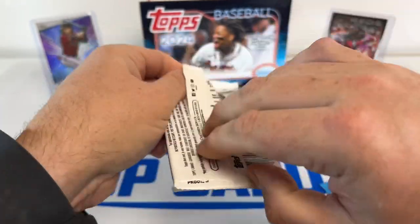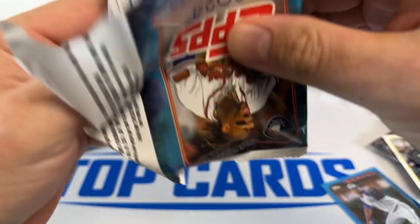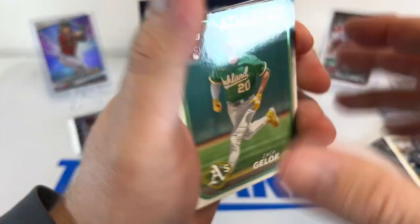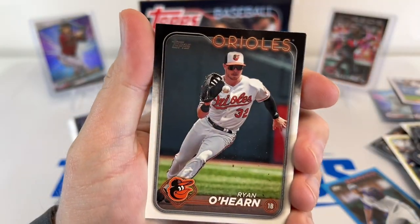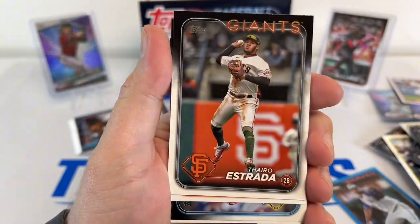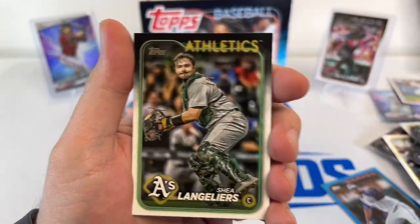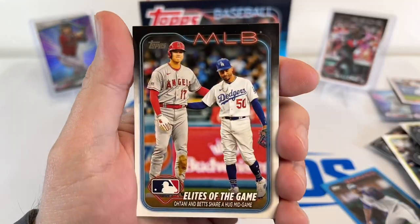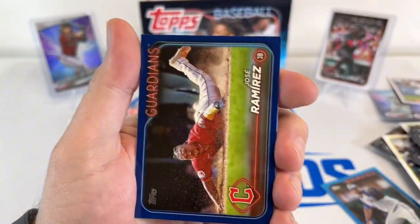I don't feel super enthused, as you can tell, on a lot of these. We got Gallo and Mahern. It just seems like so much base — it's tough to get super excited about it. I've seen some things that are nice but so far I don't think we have it.